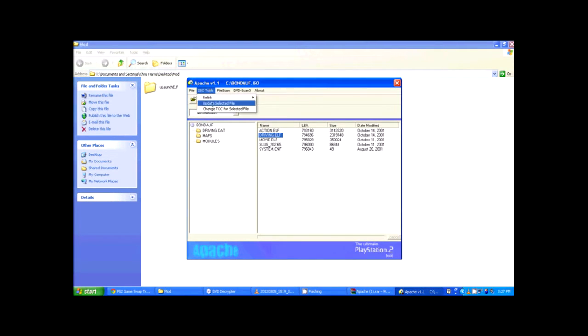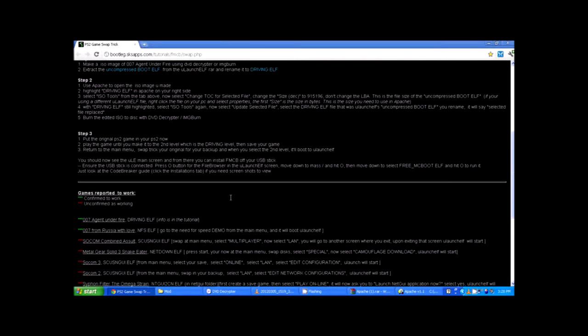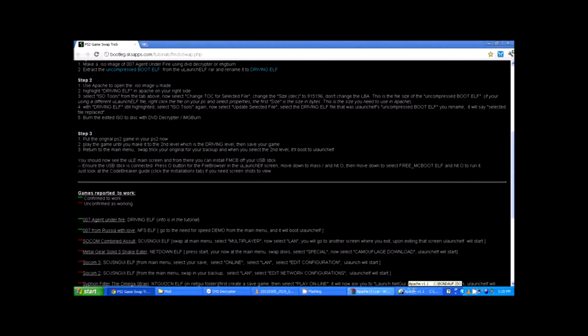Go up to ISO Tools and select Change TOC. I never remember what value to change it to, so go back to the website — the value is 915196. Change it to 915196, hit Update, and that's updated.